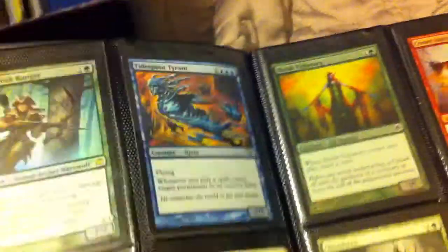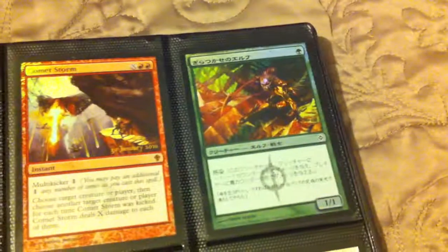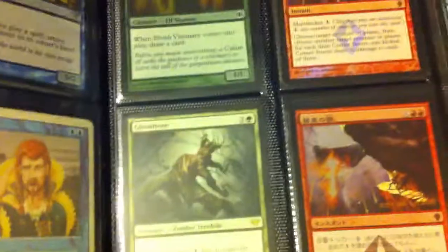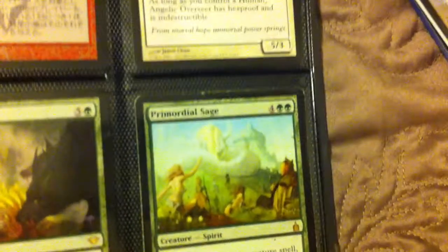Here's what I have for trade: a foil Increasing Savagery, Daybreak Ranger foil, Tibalt, two Counterspells. I also got a playset of Scalding Tarns today — those are extra ones. Then I have a foil Elvish Visionary, foil Comet Storm, Japanese Glistener Elf, Gladecover Scout, foil Japanese Comet Storm promo.